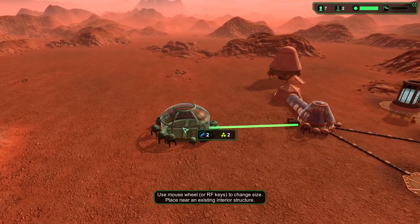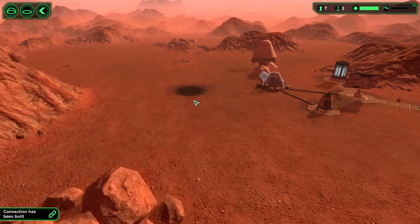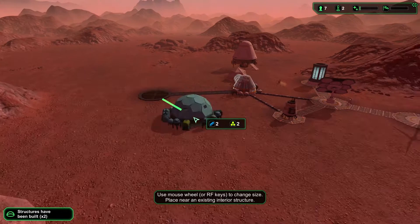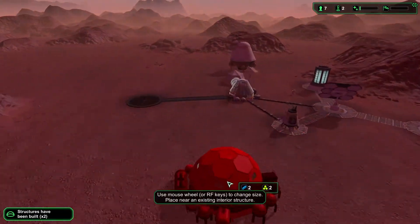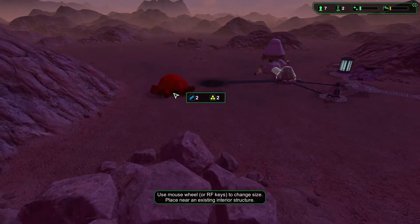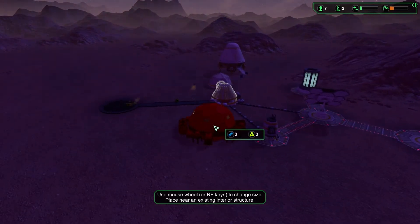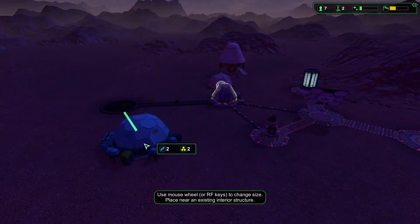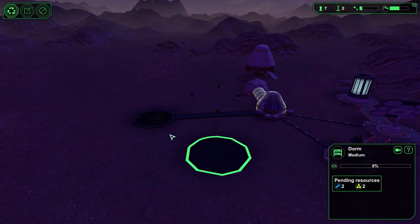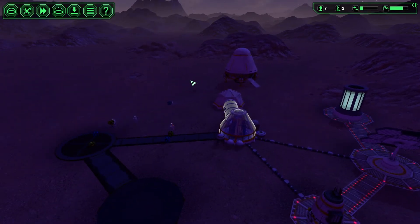The canteen is basically like a hub — you can connect stuff from all directions. Let's put it all the way out here. The dorm is a dead end — you cannot connect any other stuff to it. So let's put it somewhere where it wouldn't annoy us, somewhere over here.